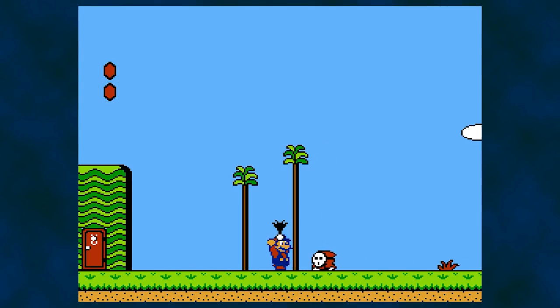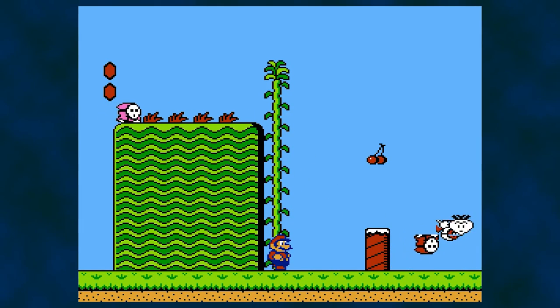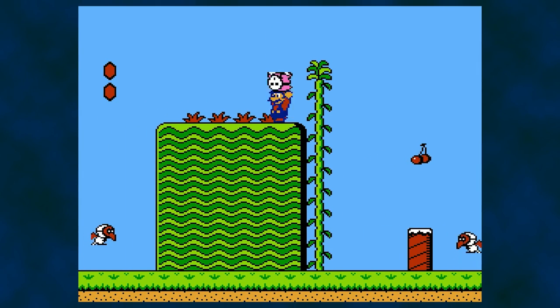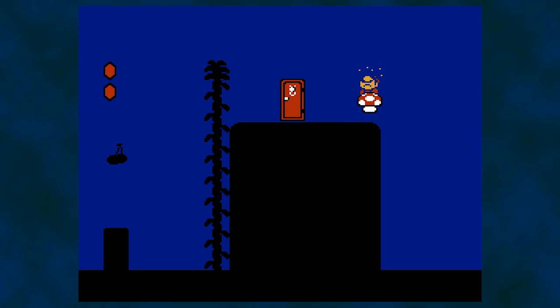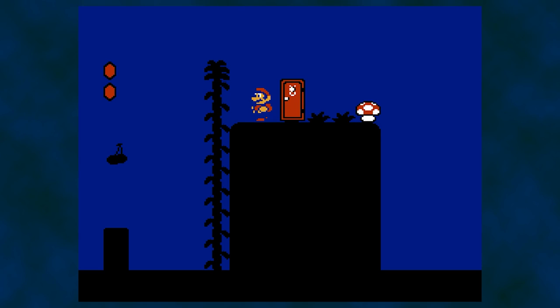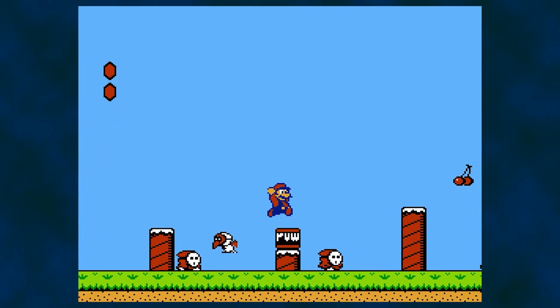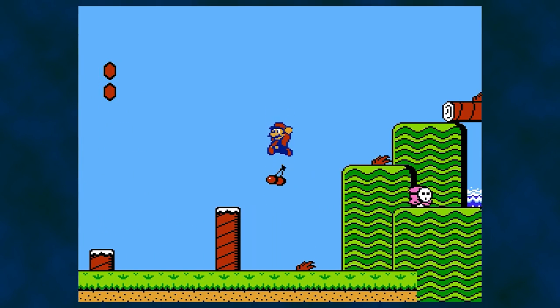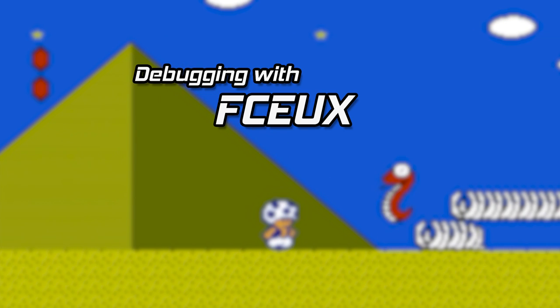Speaking of music, let's dive into the retail version and have some fun. The primary game mechanic of Mario 2 is the ability to pull items out of the ground and throw them at enemies. One item that can be extracted is a potion that allows you to enter subspace through a red door. The grass tufts in this area yield coins, and you may also find a mushroom that increases your maximum health. A few seconds of the original Super Mario Bros. theme can be heard during the brief time you are allowed inside. Is more of the Mario 1 tune present in Mario 2? I'm going to use the debugger features of the emulator FCEUX to investigate.